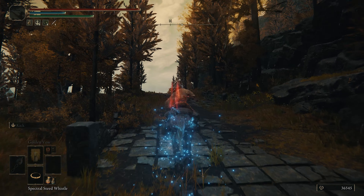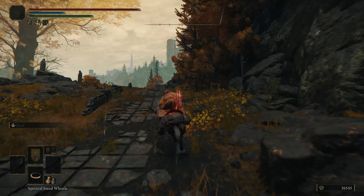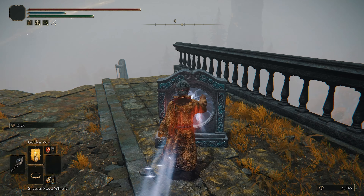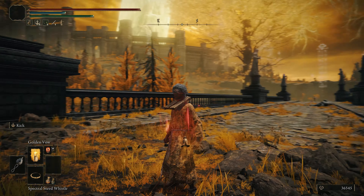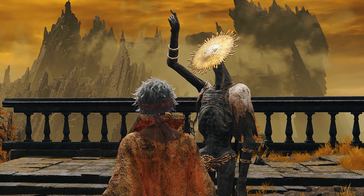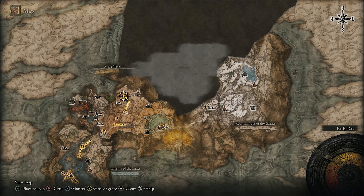From Corhyn's current position, follow the road east and stay on it until you reach the end of a broken bridge. Grab yourself the Forest-Spanning Bridge Site of Grace for later on and pass through the portal to the other side. Once you've gone through the portal, turn around and you'll see our lovely chap, Goldmask, pointing towards the Erd Tree. You can try having a chat with Goldmask, but he's not really down with any conversation. Head back to Corhyn, who is still by the Atlas Highway Junction Site of Grace, and tell him that we have found Goldmask.